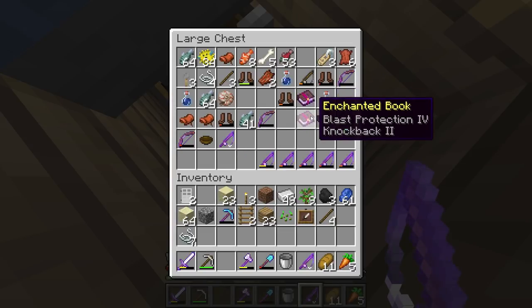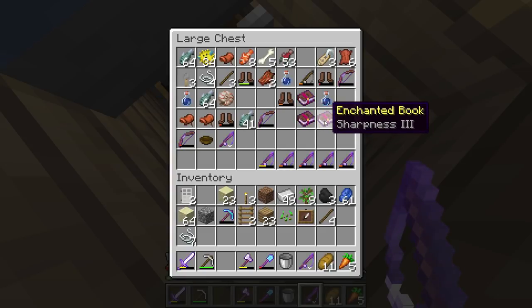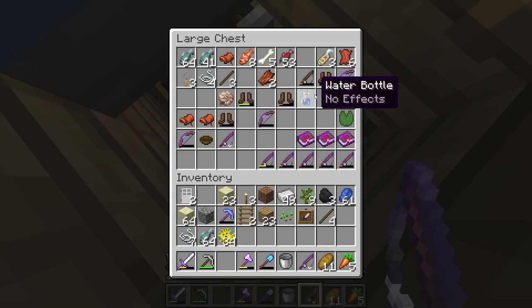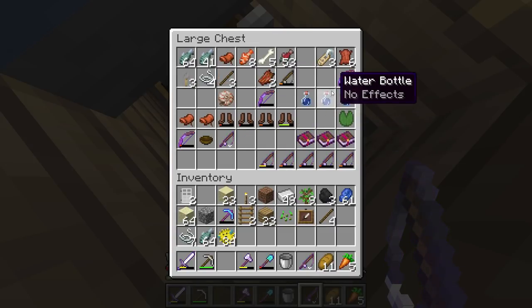We also got loyalty three, smite four, blast protection four, knockback two, and sharpness three — some pretty nice things. Plus we got water bottles, which we're going to need because we're working with potions. Today we got a Nautilus shell — we actually need a bunch of those. We'll get them eventually but we can get them from fishing. Along with name tags, which are so useful. We have so much cod, plus we got 34 puffer fish. So much loot from just a small amount of AFK. We got bone as well — a lot of great stuff here.